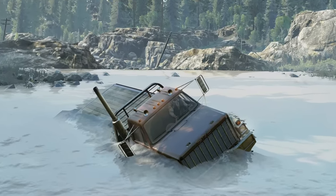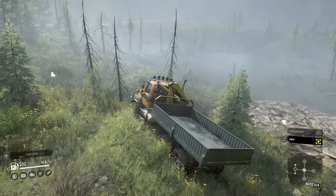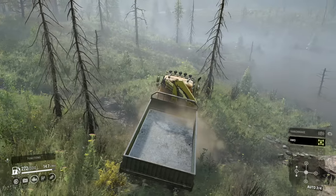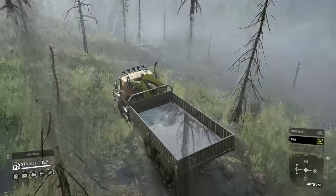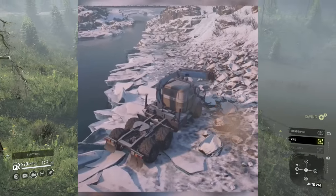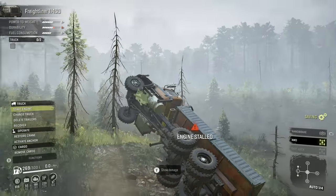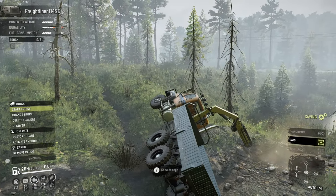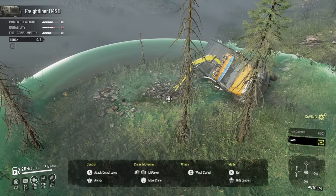Crane flip: with this one you have to think fast. If you see your truck tipping over to the right-hand side, there is a button combination you can press to potentially save your rig from tipping over. That will save you a lot of time and grief, and I'm sure it'll put a smile on your face.